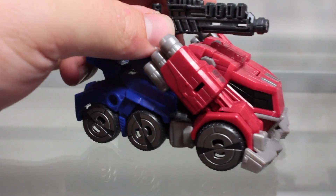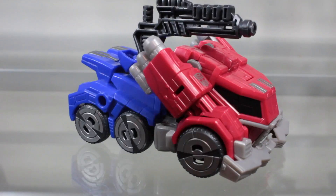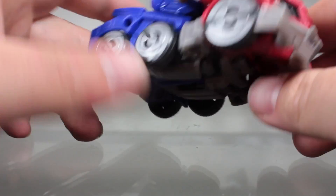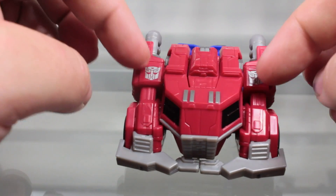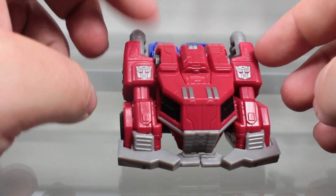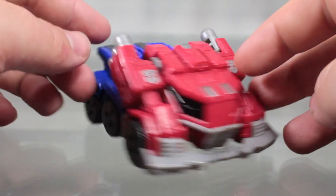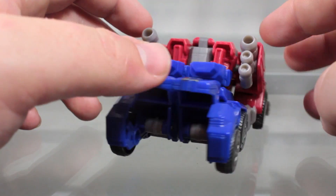He comes with a gun, which can be stored on top of the vehicle. But it's kind of lazy — I'd prefer to just set it off to the side. All the wheels spin rather freely, which works pretty nice. The Autobot symbols on the front look really nice as well. Overall, it's just very, very nice. I really love the way this vehicle mode looks.